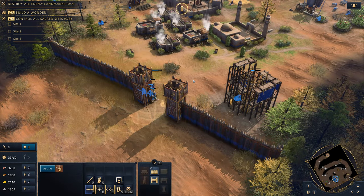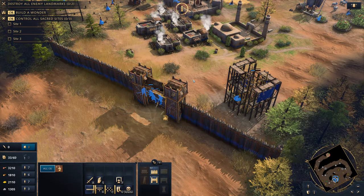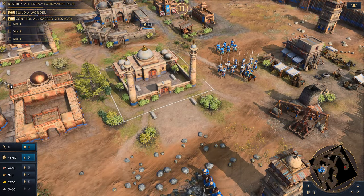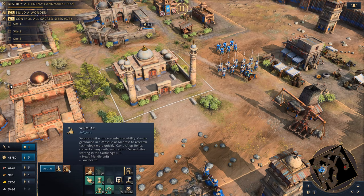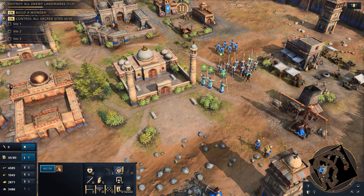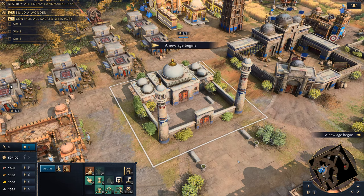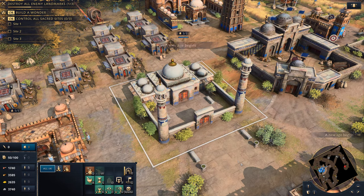The Delhi Sultanate have several small advantages in the early game, but you must quickly address your defense to cover blind spots. A pivotal decision to make is whether to devote your scholars to speeding up research, or to have them heal units for a combat advantage. A key to the Delhi Sultanate defense is the mosque, to ensure their research advantage carries them through the ages.